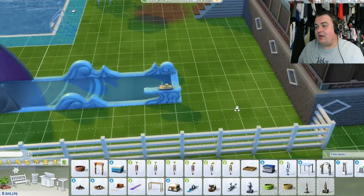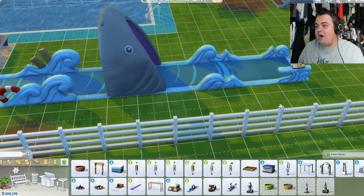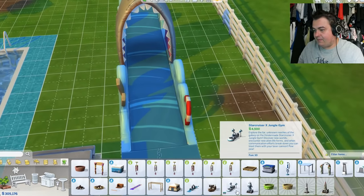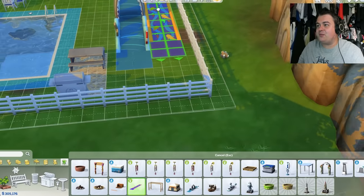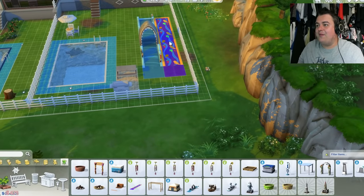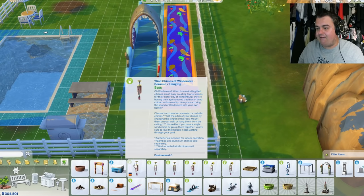If you don't know what a slip and slide is, I don't know what rock you've been under. They start this end and then they slide down it and there's water — I can't wait to see this thing in action. That is going to be amazing. We've got another lawn water slide here. Should we put that one next to it? Oh my god, this one's even longer. So now we've got two slip and slides — these are the two new slip and slides that we have.